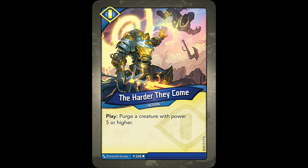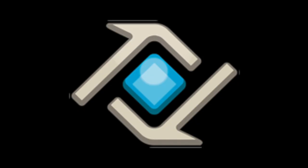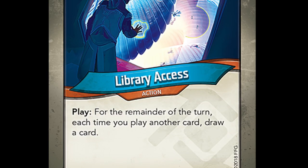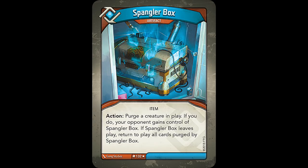There is one single Sanctum card that purges in Coda, called The Harder They Come, which purges a creature with 5 or more power — sort of the other end of the spectrum compared to Oubliette. House Logos has two cards that deal with purging. First is Library Access, a card so incredibly powerful that it needed to be errata'd, and that errata came in the form of it being purged upon play. The second card is Spangler Box, a really weird artifact: Action! Purge a creature in play. If you do, your opponent gains control of Spangler Box. If Spangler Box leaves play, return to play all cards purged by Spangler Box. The purging in this case isn't permanent, since Spangler Box's destruction results in the purged cards returning to play, making it a temporary solution to problem creatures.